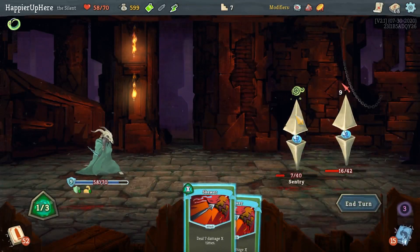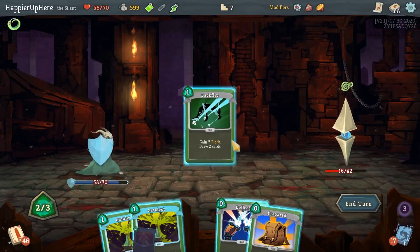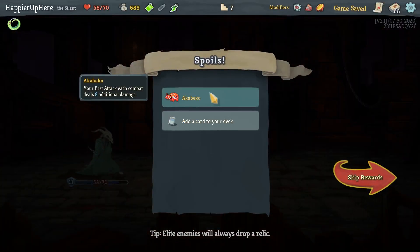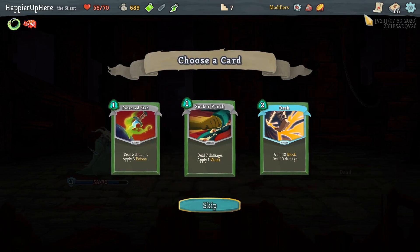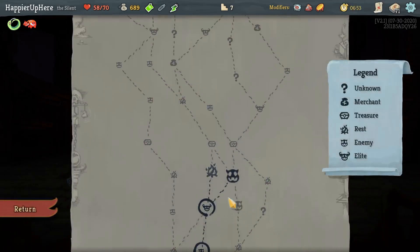I can actually just kill this guy. That was very good use of that - I got lucky with the card draw. Masterful Stab and Cloak and Dagger for a kill. We got Akabiko: your first attack each combat deals eight additional damage. Nice. Dash, Sucker Punch, Poison Stab - I didn't have enough Dashes, so let me pick up a collector bonus on that; it's also a very useful card.